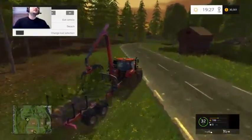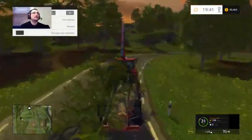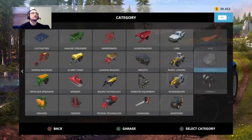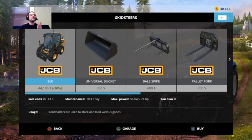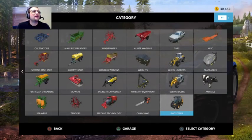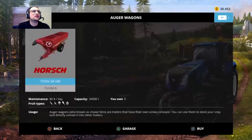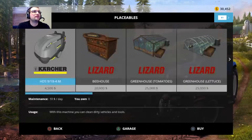Someone made the comment that windmills are not profitable enough, so let's just move on. Oh — they've got skid steers now! I didn't see this yesterday — that's actually really cool. I didn't know they added the skid steer. Let's see what else they added: telehandlers, wheel loaders — nope, same ones. Animals — nope.